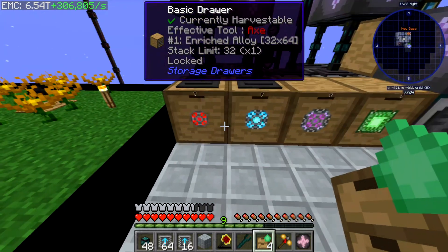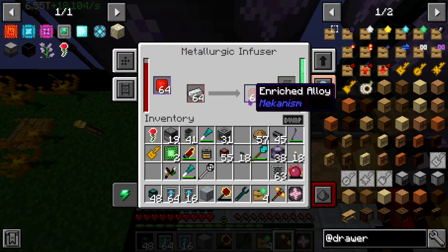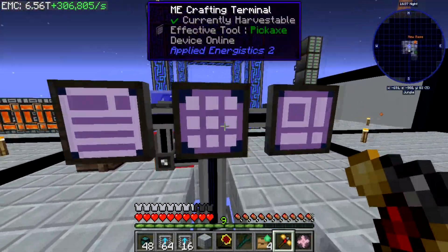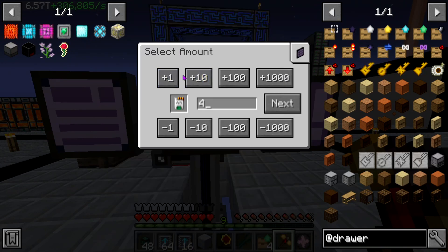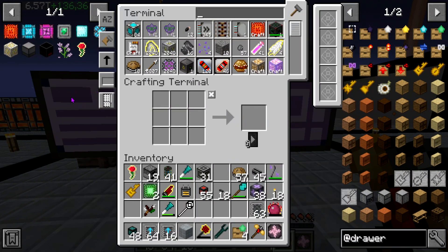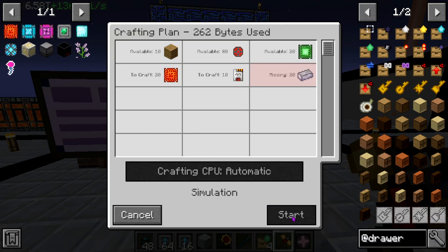I'm actually thinking about putting an emerald upgrade in each — I mean, that's a stretch, that's a lot of emeralds and upgrades and basic components. We do have the factory — oh wait, no we don't. We want at least ten of each installer because I'm pretty sure in this version of Mekanism it allows you to do installers on the metallurgic infusers.